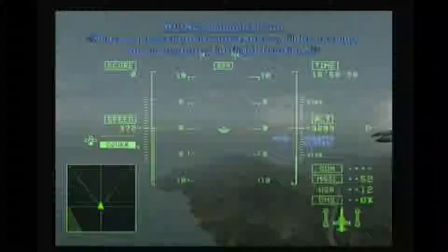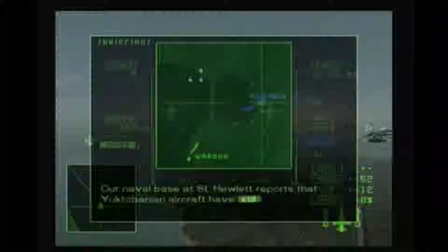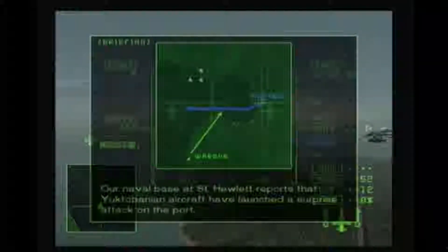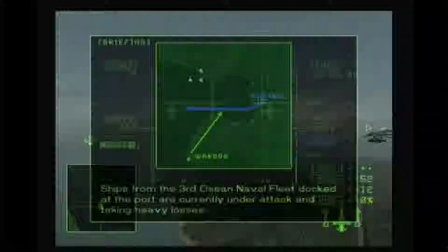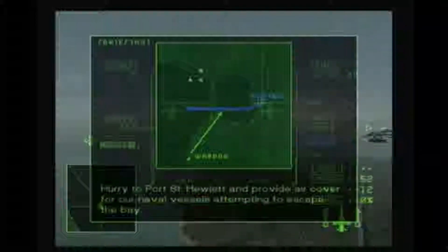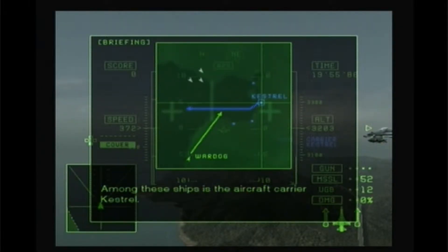Due to pressing circumstances, I'll be issuing an emergency in-flight briefing. Our naval base at St. Hewlett reports that Yuktabanian aircraft have launched a surprise attack on the port. The situation there is critical, with widespread panic. Ships from the 3rd Ocean Naval Fleet docked at the port are currently under attack and taking heavy losses. Hurry to Port St. Hewlett and provide air cover for our naval vessels attempting to escape the bay. Among these ships is the aircraft carrier Kestrel. It is the flagship of the 3rd Naval Fleet and a critical combat asset. You must protect the Kestrel at all costs.